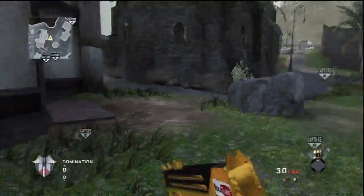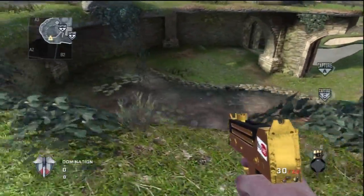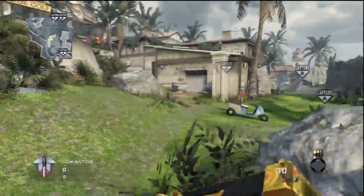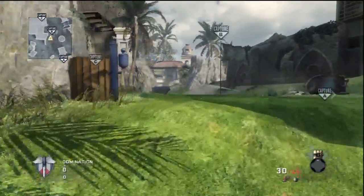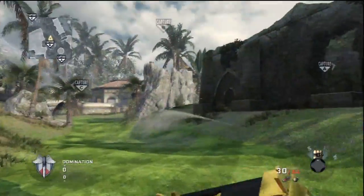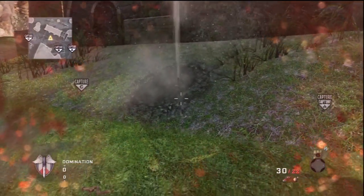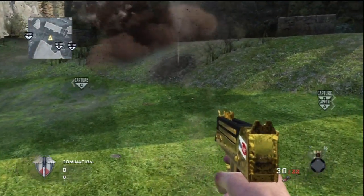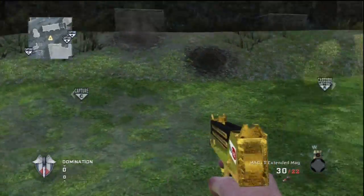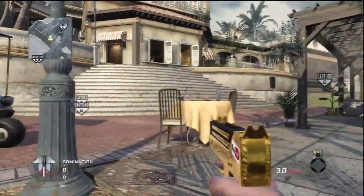This is Cliffside, aka Hazard — totally re-skinned into a golf course, and it looks pretty damn cool. I like it; it's gonna be a lot of fun. Cliffside was a lot of fun in World at War, so I think we're gonna get a lot of sniping action on this map. I like the grass, the sprinklers are a trip — and look, it burns the grass! That's hilarious. All right guys, look forward to getting into some games on this map. I will see you soon with some Annihilation gameplay.